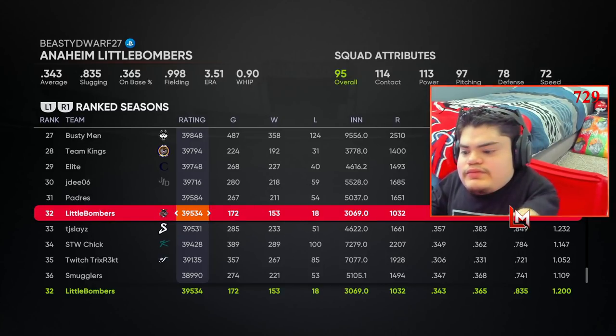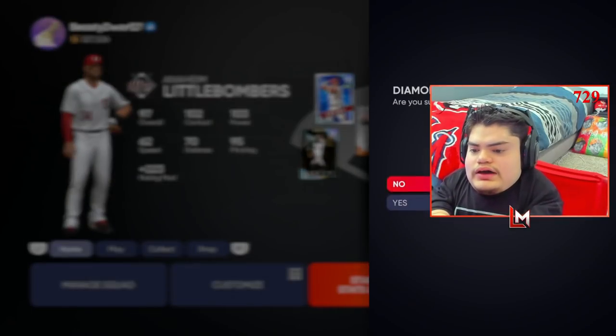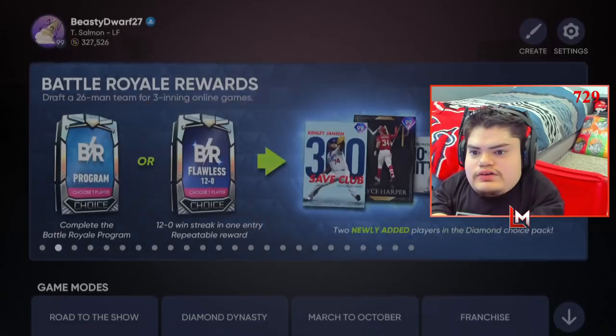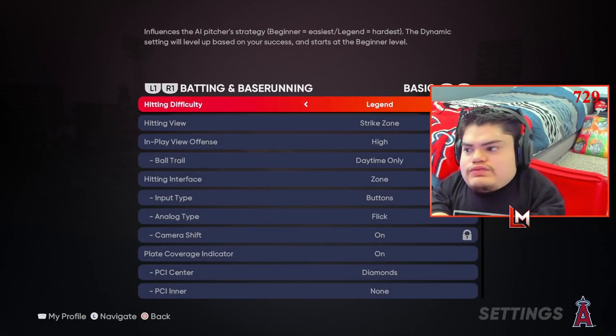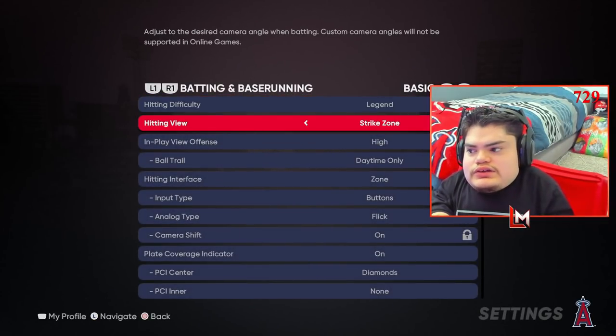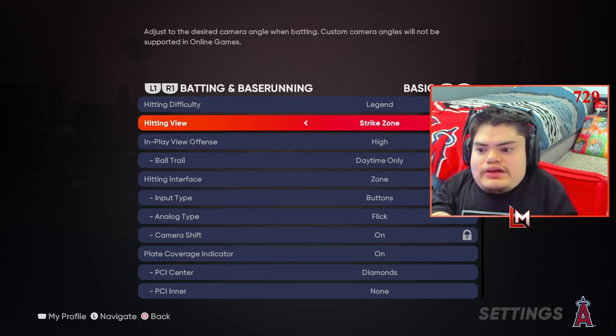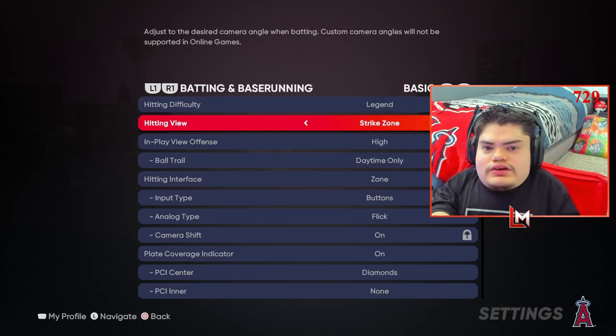We're doing it. I want to show you guys my settings before we get into the actual hitting tips part of the video. Obviously I'm going to be hitting on Legend. I use Strike Zone. This is the only one I, in good faith, can recommend. I haven't ever used Strike Zone High — I know a lot of other people use it and they like it — but I'm more of a Strike Zone guy. I would most likely stick to Strike Zone if you're really trying to get good at the game.